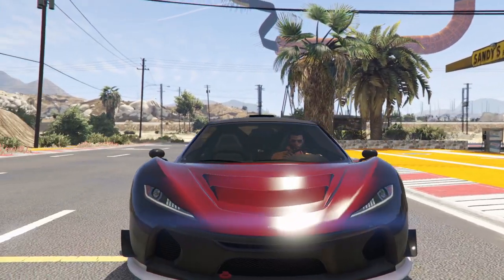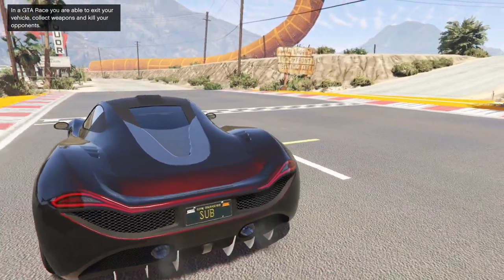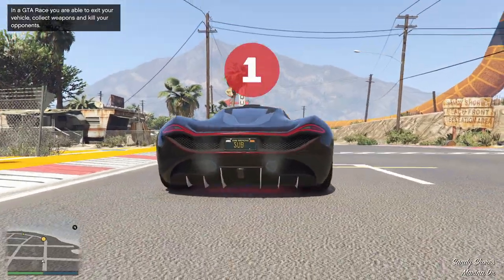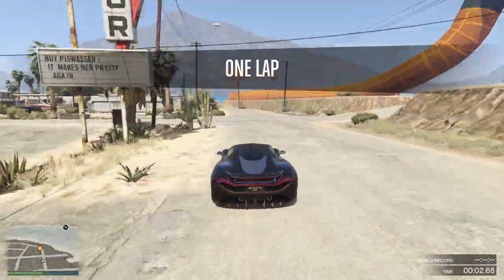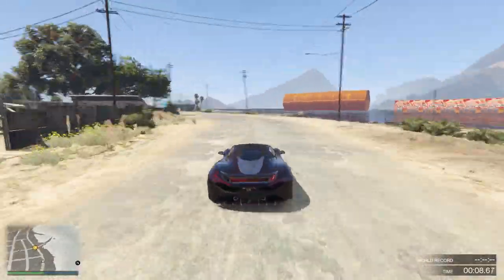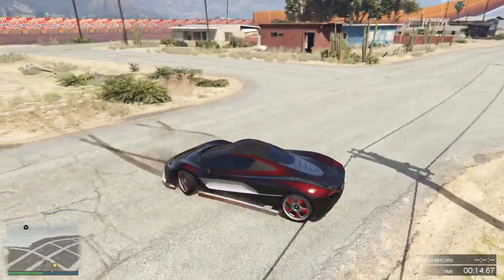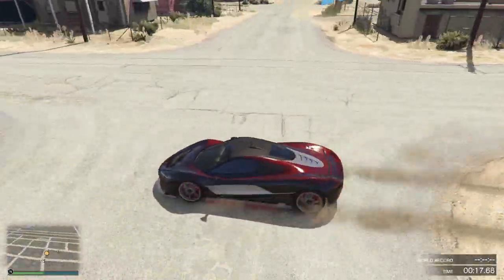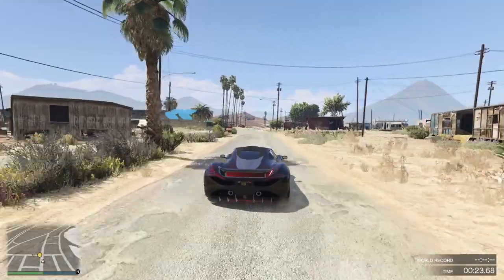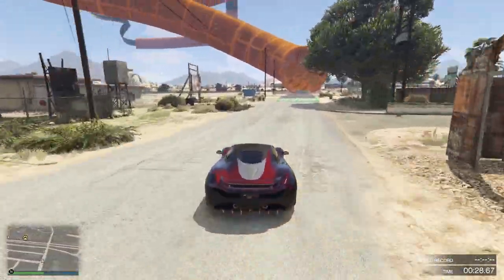Hey guys, welcome back to another video. Today we're in GTA 5 and we're in a custom T20, and this is a map based off Trevor Phillips. I'm probably just going to lay the looks of the map beforehand — it's just black, I think, to represent him. And I am lagging like crazy today for no reason, I have no idea, but we're just going to walk through it.